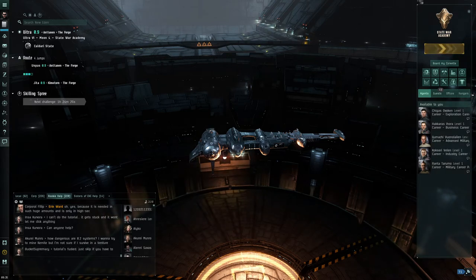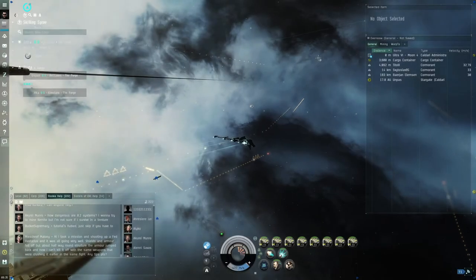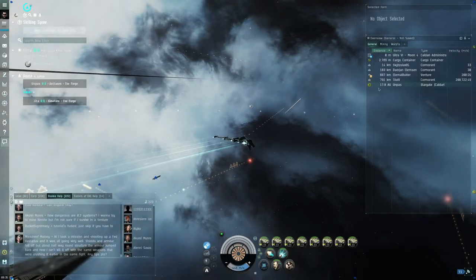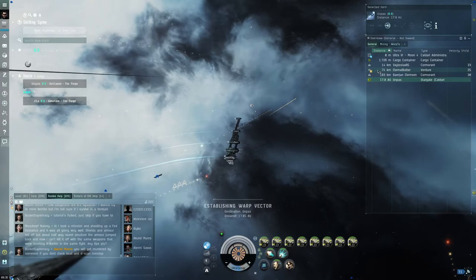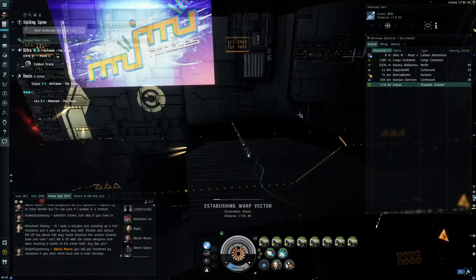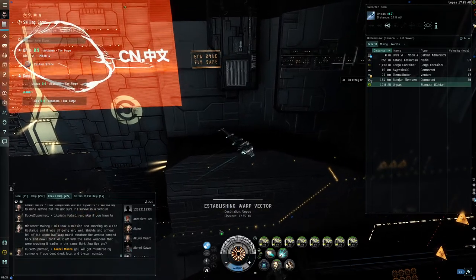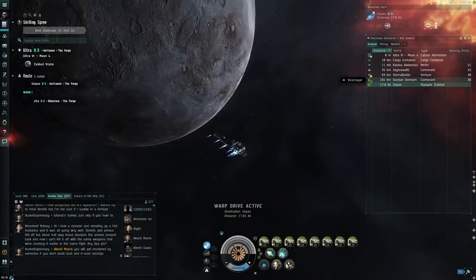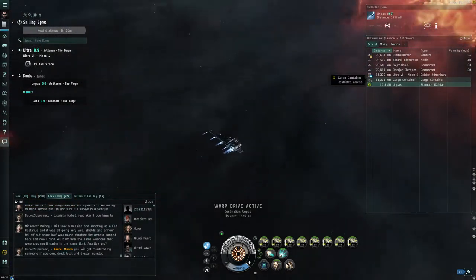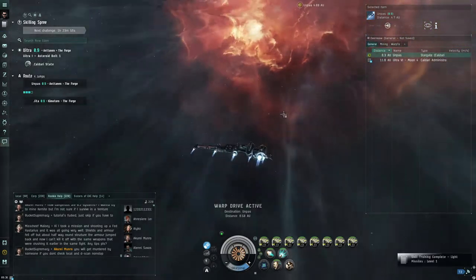We just undock from the station and it's going to be four jumps away. From there we can try to find a science facility to do some jobs. There are people attacking out here. If they try to attack and kill us we'd have to warp back 11 jumps - that would suck. They allow us to change our home station so we don't have to warp 11 jumps.